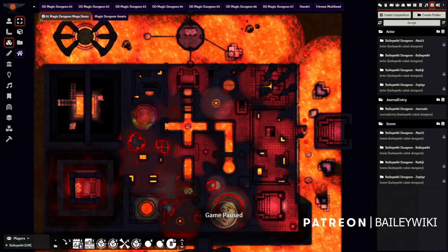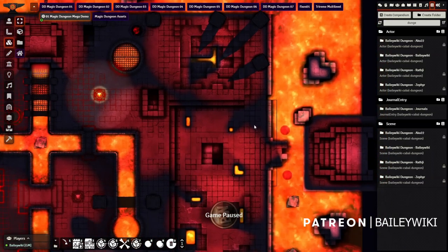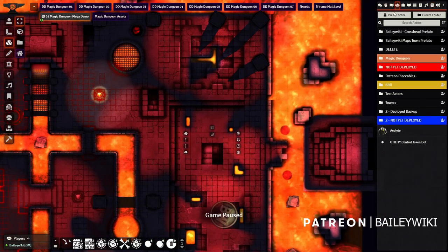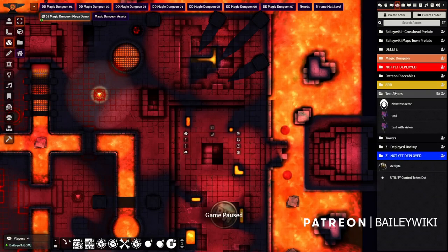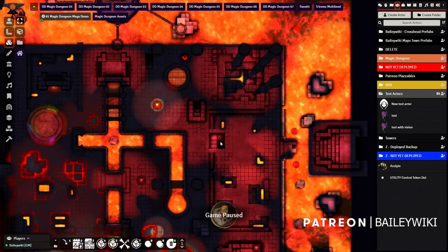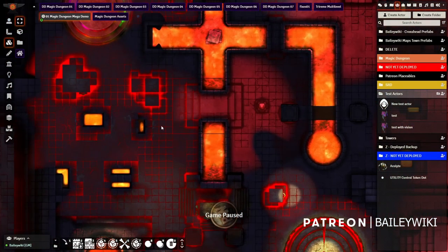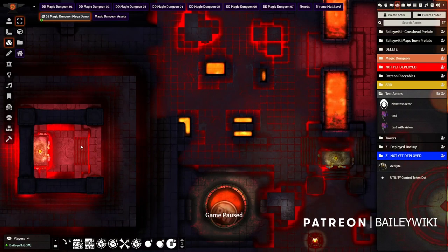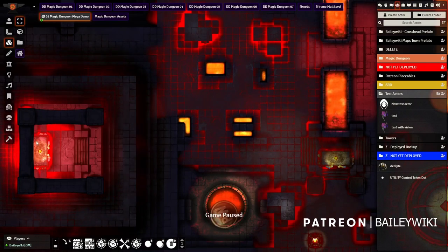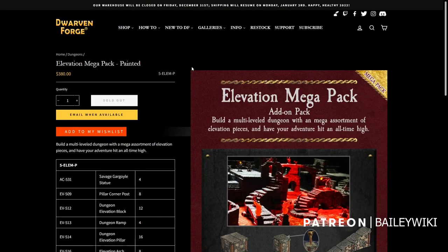Let's start with the main showcase of this release: the Magic Dungeon. You've seen me do some tutorials around this and use it as a backdrop, but this is finally ready for you to download. A few things to keep in mind — why did I do this and why is it significant? This scene is what I call the mega demo. It's probably too big to play, there's too much going on, but I couldn't help myself putting everything in so you could see how the system works.